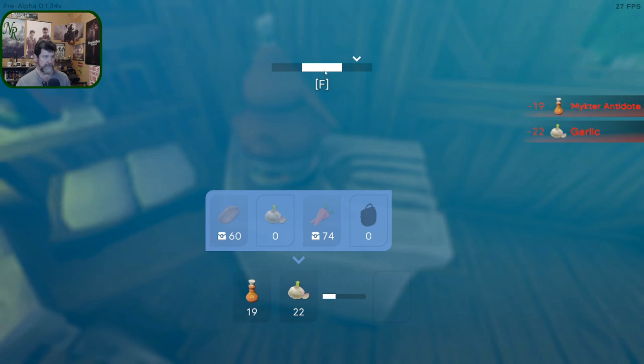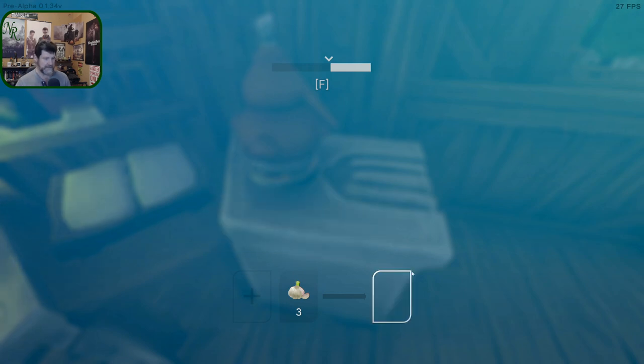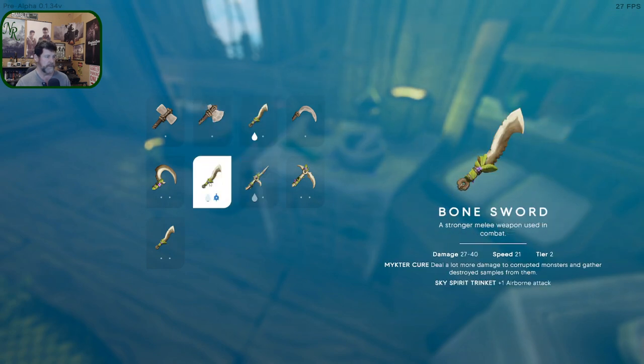Got it. Okay, so we just start spamming F. It's not working too well - I guess you do have to kind of aim. Click, click now, click. That's what I was wanting to do. Like that, okay! So 19 of those - we've got plenty of those now. Let's re-coat that one weapon with you.